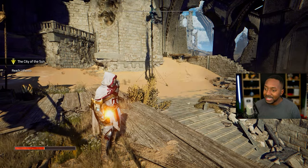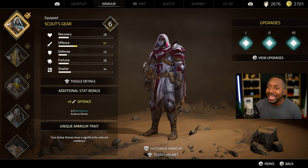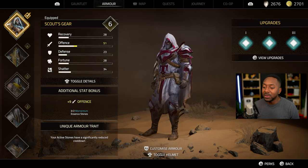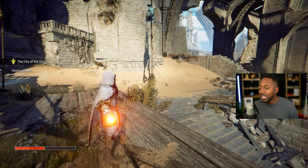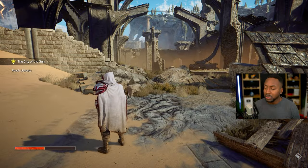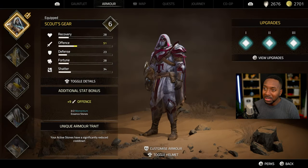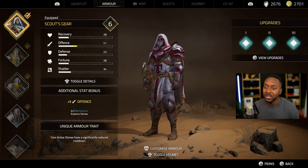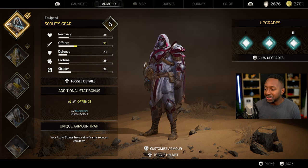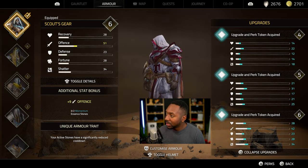The armor is really strong. It has a bonus stat that you get using the set — it gives you plus nine when you level it up to level six. It also has a unique trait where your active stones have significantly reduced cooldowns, meaning your abilities that you use by hitting L2 are available sooner than anticipated. You also get additional damage, a good amount of defense, good HP, good fortune, and your shatter damage is good. But more importantly, that overall damage increase from this armor is just absolutely disgusting.